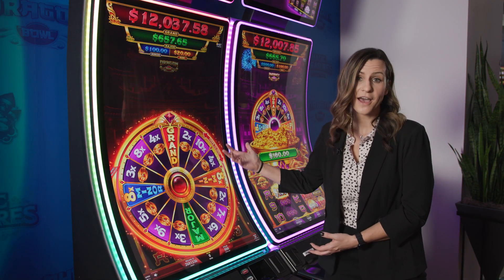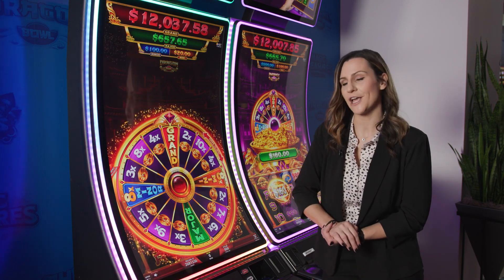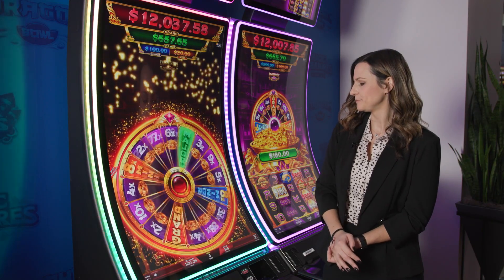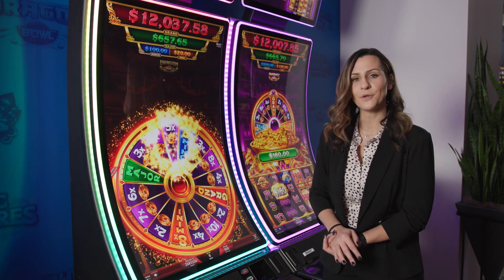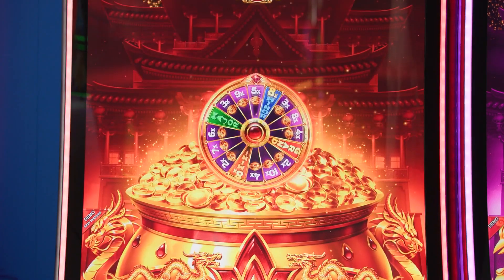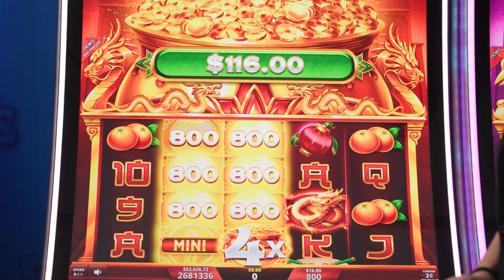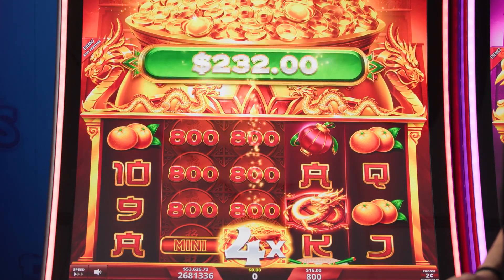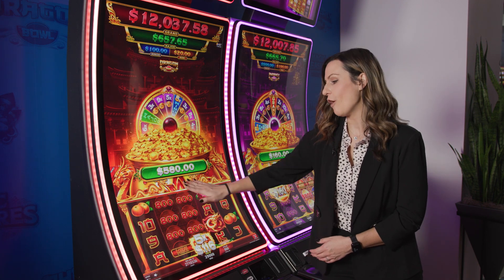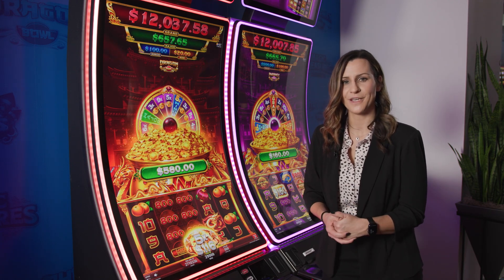Those coins add to the pot up top which can randomly trigger the wheel for you. On the wheel you can get those jackpots, you can get multiplied jackpots, or you can get those symbols that you're looking for in the base game with a multiplier added to them. We got the first symbol times five. Because I got the five times multiplier with that pay symbol, it paid all of those cash on reels five times including that jackpot. So you can get those jackpots multiplied within the base game as well.